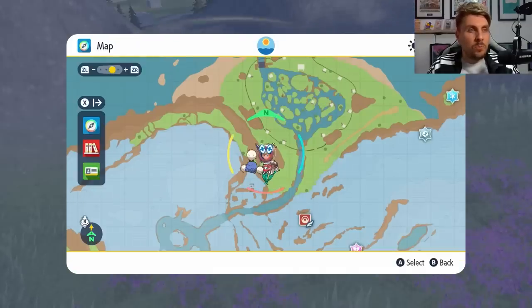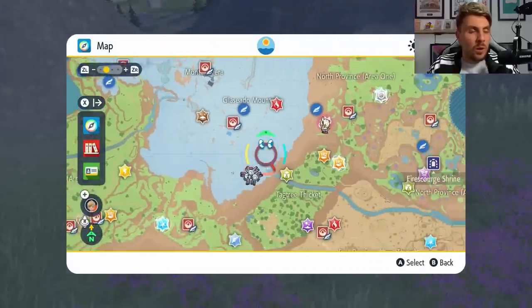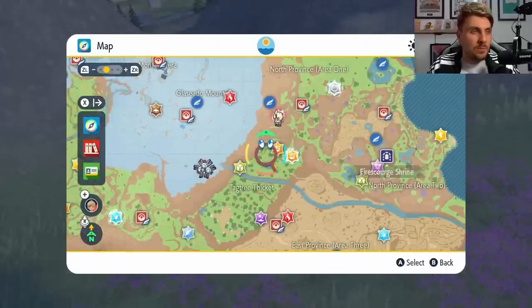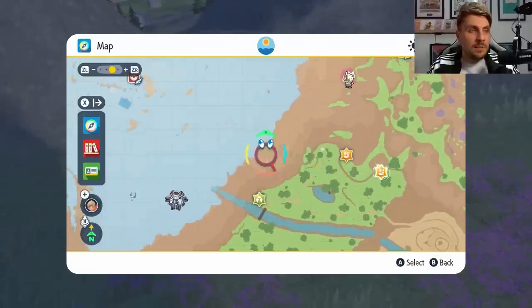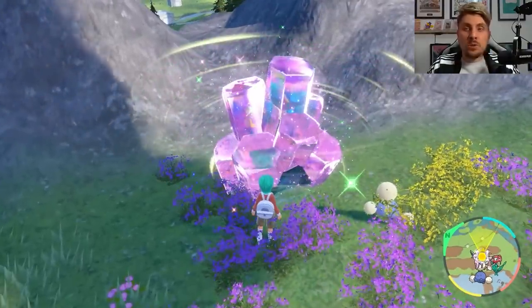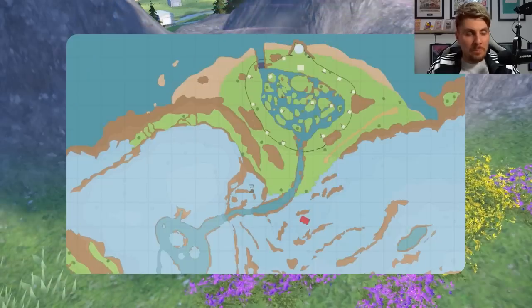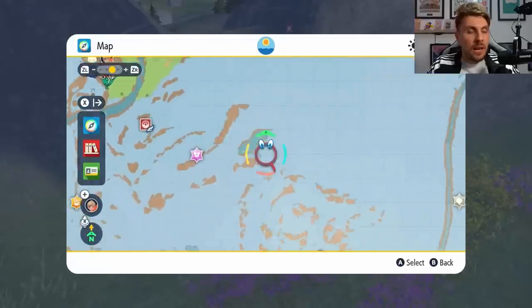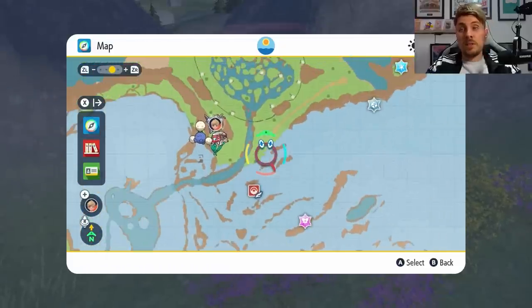Then you'll be able to go onto your map and identify which ones are the Spotlight Terrorid Dens — they're going to be the ones with a white glowing aura around them. You can see there's a regular fighting-type one, and the one with the glowing aura is a Spotlight Terrorid event. There doesn't seem to be a way to distinguish from the map which ones are going to give the higher payouts of Terror Shards.